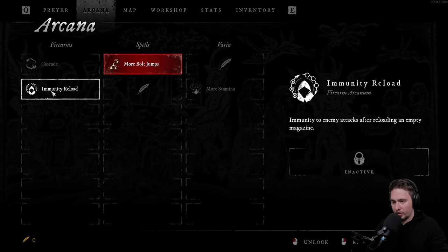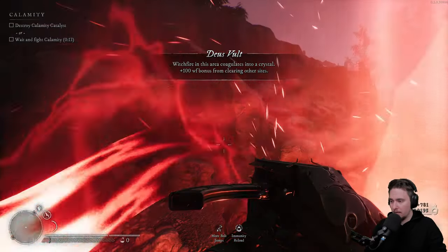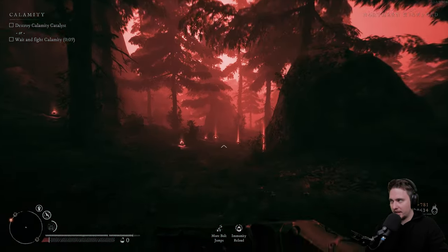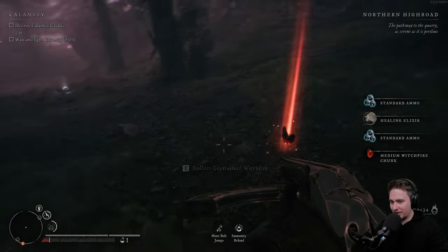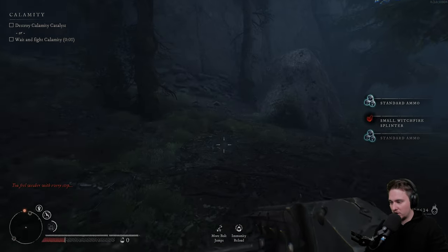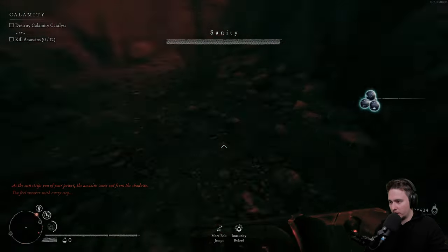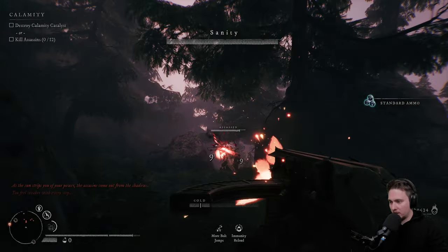Immunity to enemy attacks after reloading a full magazine — I like that. More stamina is also good but I'll go with this one. Oh, we don't have any healing. There is the catalyst. Oh my god, we are not in good shape. We can heal a little bit — I like that. But we are in a really bad situation. There is a sanity meter and there will be a lot of enemies spawning, and I don't know if we are able to do something.